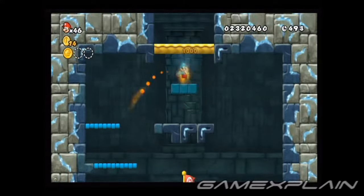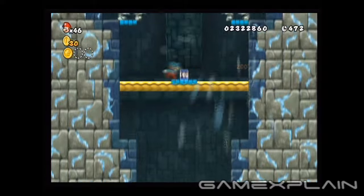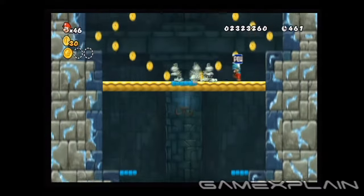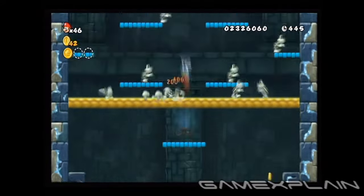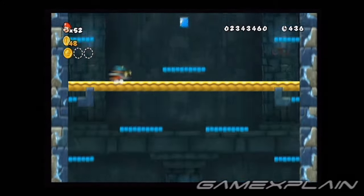The second star coin is after the checkpoint. You can use this pow block immediately, but we recommend saving it. Eventually four spiked black balls will fall onto your platform, but you only need two of them. If you use the pow block to destroy the first two, it'll be a lot easier to get the coin.